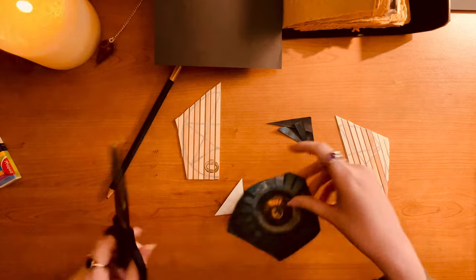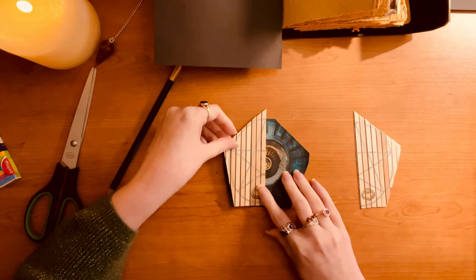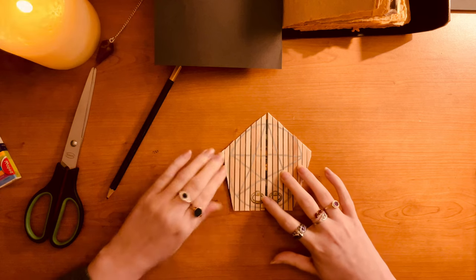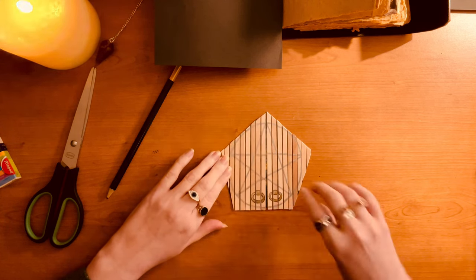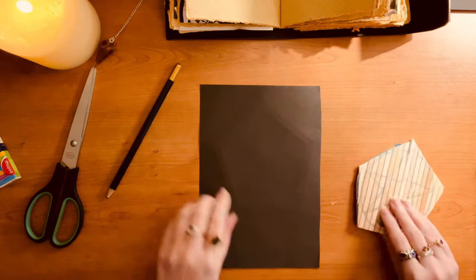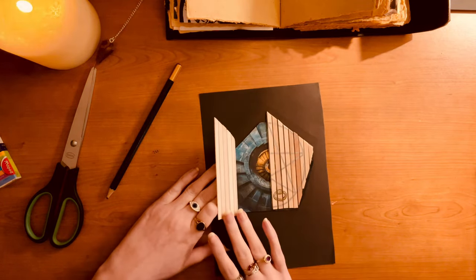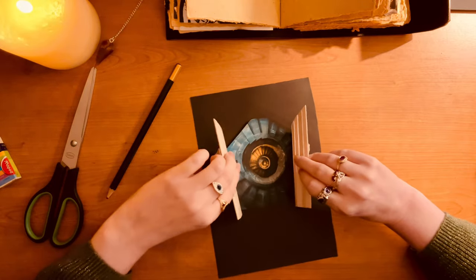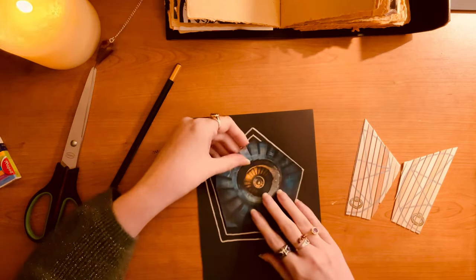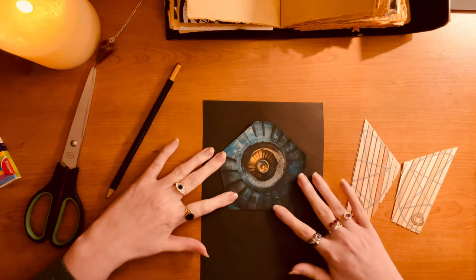I'm just lining it up and then I demonstrate how it will open up - and there's the staircase! It's so cool! This is where I give up on the silver, because I don't like it now with the silver around it. It kind of just looks good on the black paper as is. I have a little moment where I'm like, but the silver though - and then I quickly decide, nah. Just plain will do.